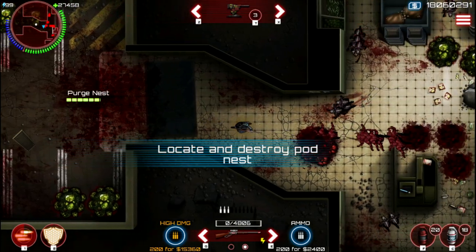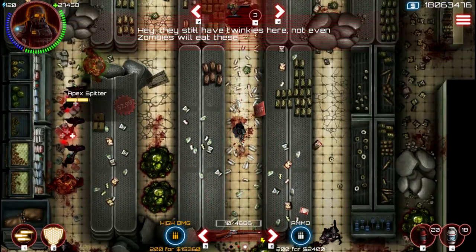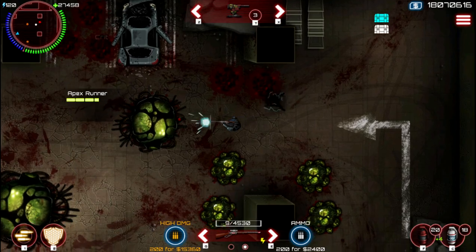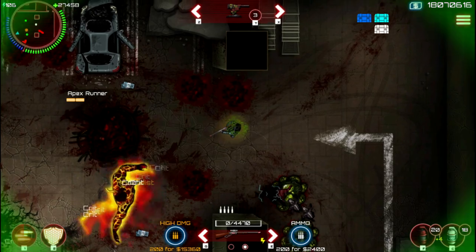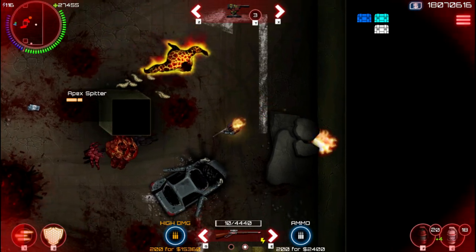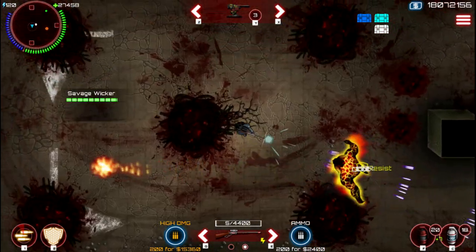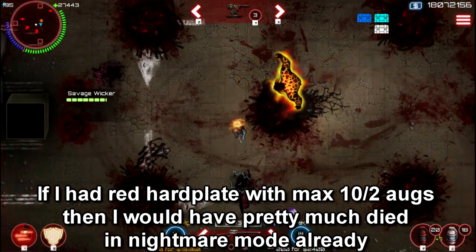You can see how slow I am — is this how you want to play the game? If we go to the boss, you can see another issue: the zombies are faster than me and I can't outrun them. At the boss we get savage wicker, and I can barely dodge those fireballs. You can't really dodge them properly; you have to stand correctly, and it's still not good — I'm so slow.